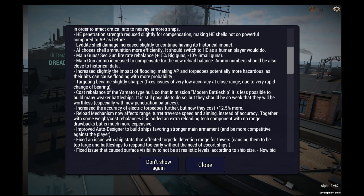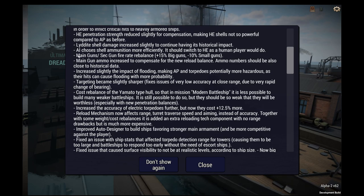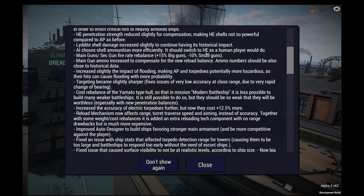HE penetration strength reduced slightly for compensation, making HE shells not so powerful compared to armor piercing as before. Liddite shell damage increased slightly to continue having its historical impact. AI chooses shell ammunition more efficiently — could switch to HE as a human player would do.